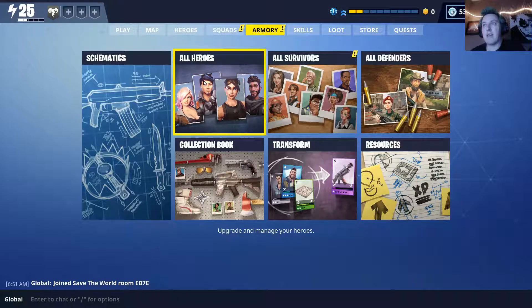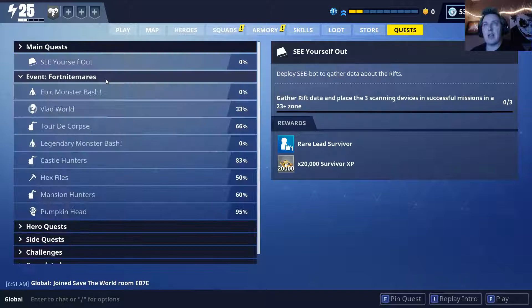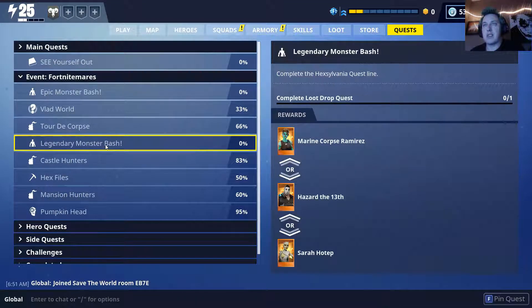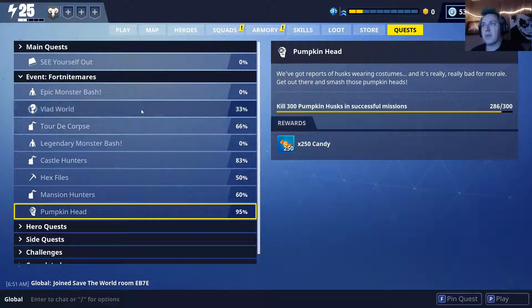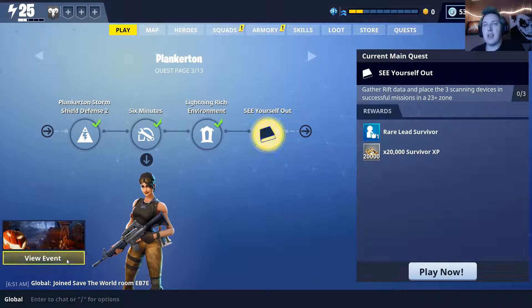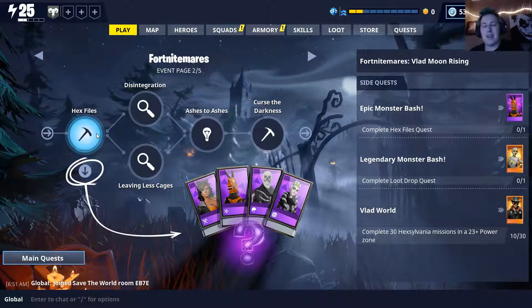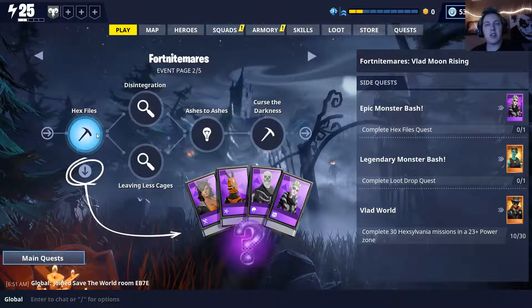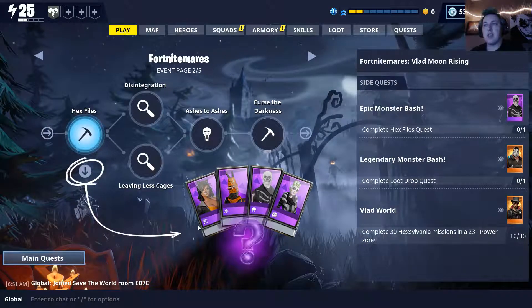If you are a Fortnite player, now would be a great time to come back if you'd set the game to the side, because there's a new event going on — it's Fort Nightmares, and it is a Halloween-based event. There is a ton of stuff going on. If you come here to play and click 'View Event,' unlike the last couple that were kind of free-form, these are quest-oriented.